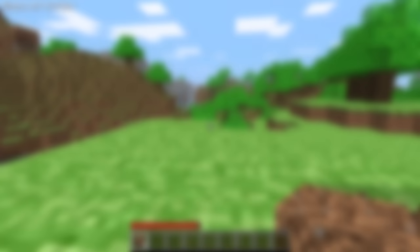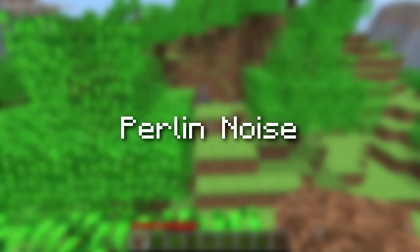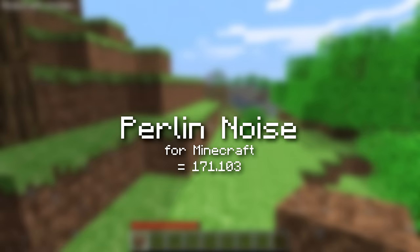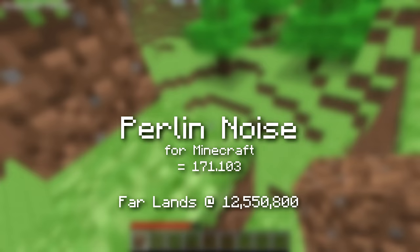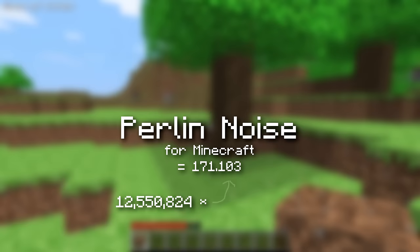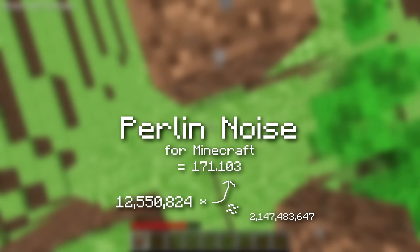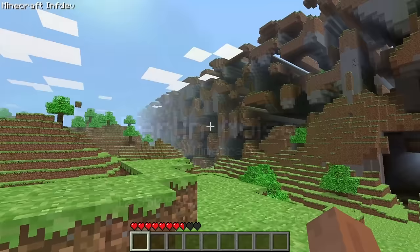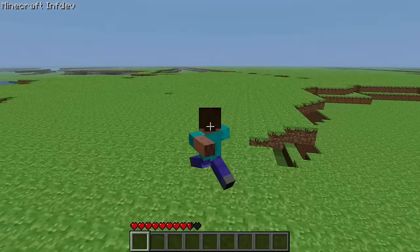Here's a quick math lesson as to why the Far Lands generated at 12 and a half million blocks. Minecraft generates its terrain with something called Perlin Noise, which generates random numbers that are less random to make terrain seem more natural. Minecraft uses a value of Perlin Noise of 171.103 units per block. This creates Minecraft's noise map. The Far Lands generate at the seemingly arbitrary distance of 12,550,824 blocks because if you take that value and multiply it by 171.103, you get the 32-bit integer limit. Because the Perlin Noise value increases by 171.103 for every block you travel, it fails when that value hits the 32-bit limit — thus the Far Lands generate.